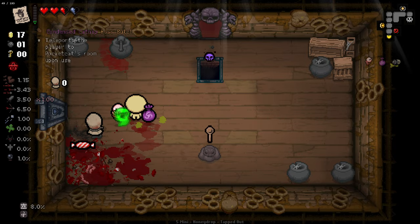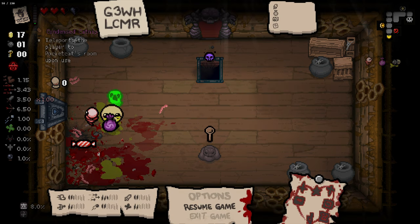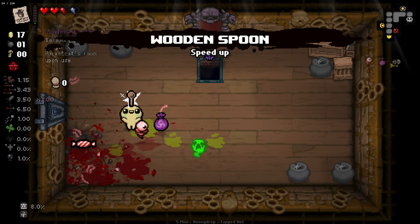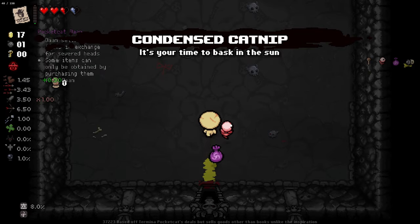We got something that teleports the player to a pocket cat room upon use. I do not know what that is — it does say Boss Butch as the mod, which isn't correct. Let's find out what a pocket cat room is, shall we?